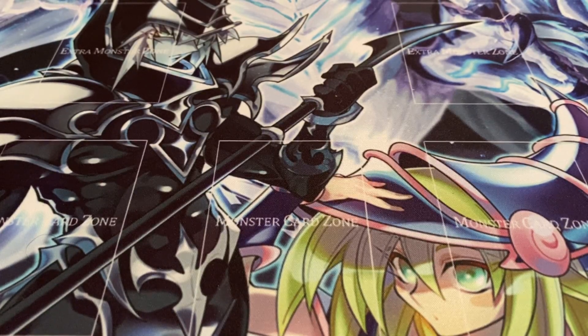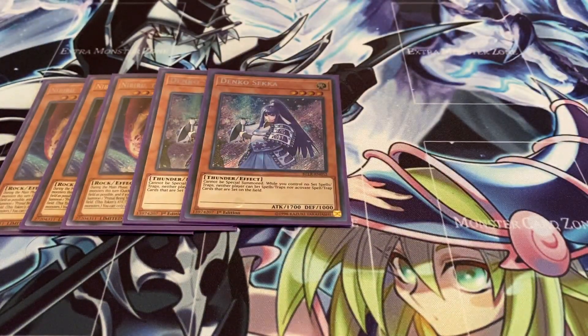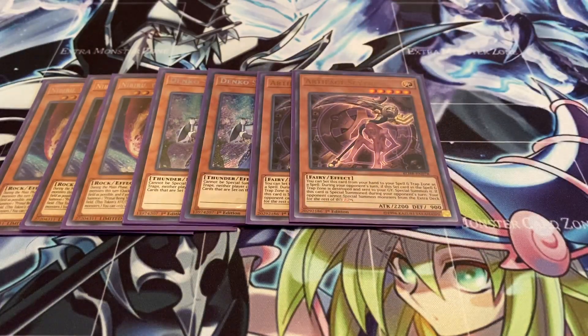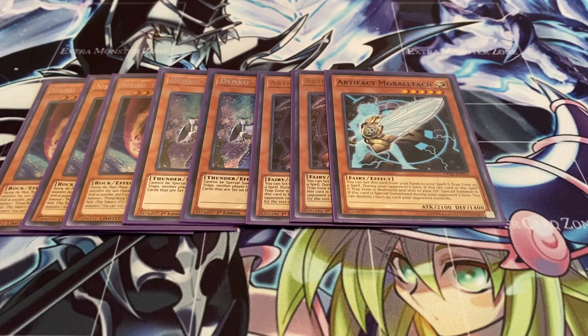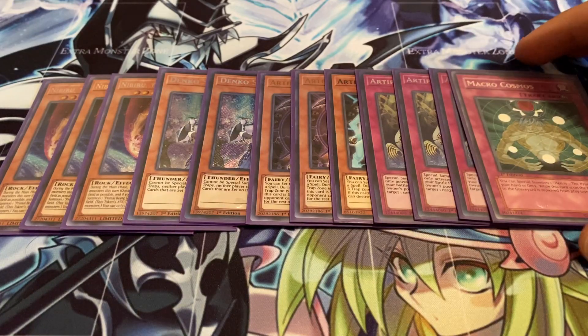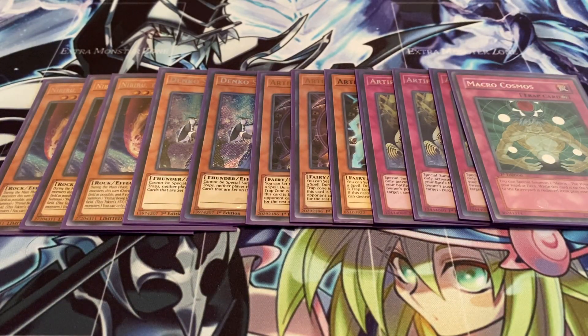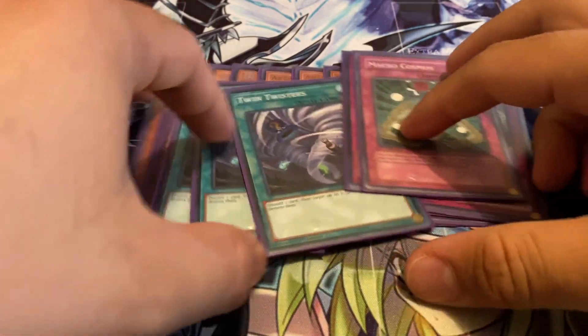Now moving on to the side deck, which is a little different. Running three copies of Nibiru — pretty obvious. Two Dankoseka for back-row-heavy strategies. I was going to run it at three, but it's also searchable through Thunder Dragon Duo, so that's why I'm not. Two Artifact Scythe, one Mortal Attack, and Artifact Sanctum — just to lock your opponent out from using the extra deck. Also running one Macro Cosmos — it synergizes pretty well with this deck, but it's a one-off so that's why I'm only running it in the side. And for back row removal, three copies of Twin Twisters. That's pretty much it.